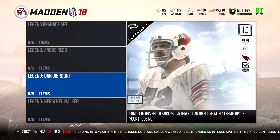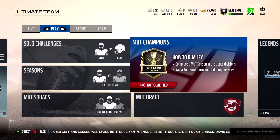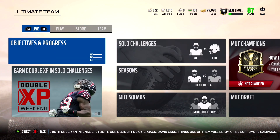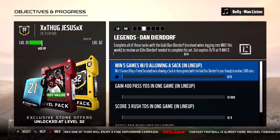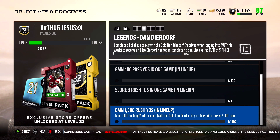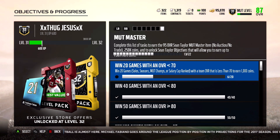So there's Andre Reed, Dan Dierdorf, and Herschel Walker from last week. Let me show you my MUT Master progress. I didn't qualify for this week's league because I didn't play — I figured I'd be busy with the new job. I need to win more games by the 10th for Dan Dierdorf. Looking at the challenges: win five games, 400 pass yards in one game, score three rush touchdowns in one game, and 1,000 rush yards. That sounds doable — trying to get 10,000 coins. Almost got 500 solos done — at 13 and 22 in MUT Master.